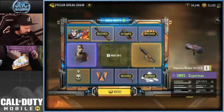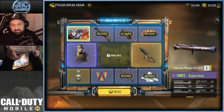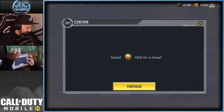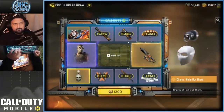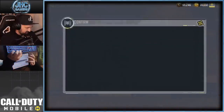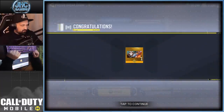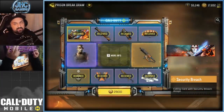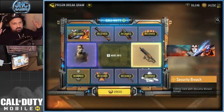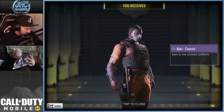I could stop now but I want the soldier, so we're going to keep going. We still have the wingsuit, charm, and calling card left. At 800 CP we get the wingsuit. At 1300 CP we get the charm — looks like Friday the 13th. At 2000 CP we get the calling card. Next one is 2800 CP. Fingers crossed — give me the soldier! And there it is: our new Convict soldier!